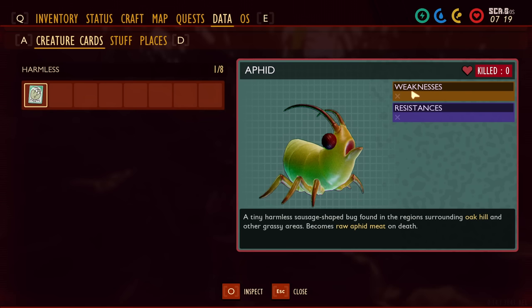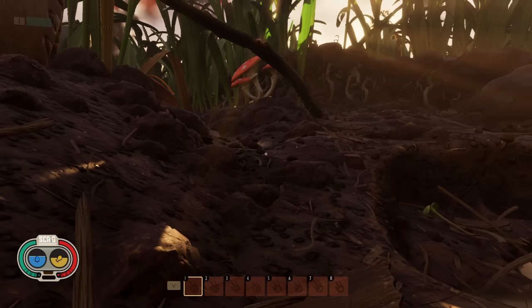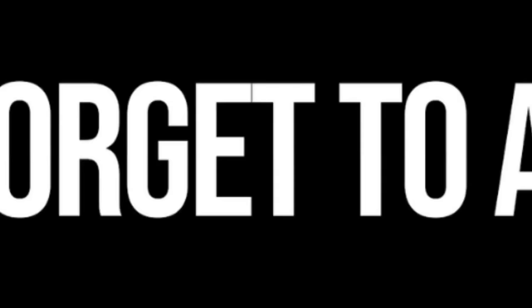Peeping will give you a creature card for each creature in the game, showing their weaknesses, resistances, and any weak points they have. As you can see here, aphids have no weaknesses or resistances. This is going to be really useful when fighting beefier enemies later in the game — even tier 2 enemies — so you know which weapons to use, which upgrade path to take, and which ones to avoid.